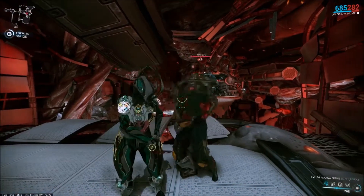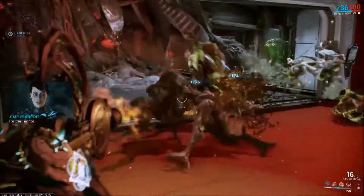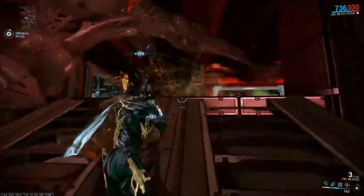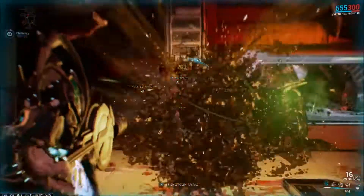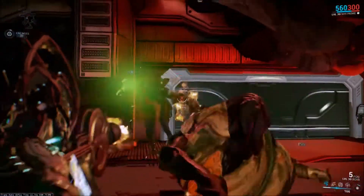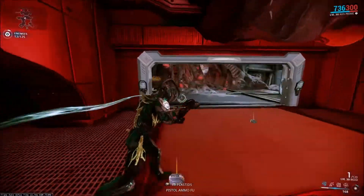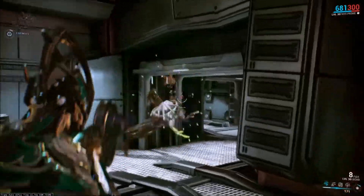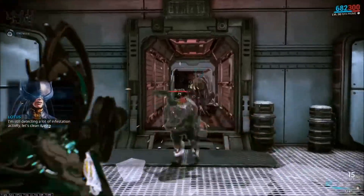I saw probably four or five different oculists before I finally found the blueprint for this weapon. It's a joke. Mechanically, this weapon has terrible stats. It has a blazing fire rate, but it will just fly through ammunition so fast, and it does so little damage that even if you empty an entire magazine on somebody, you're probably not going to kill them.